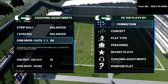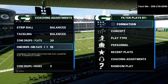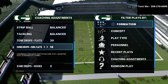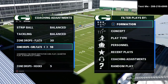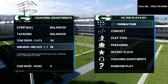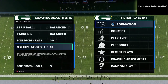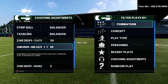The 30-yard cloud flats help contain corner routes, crossing routes, and everything in between — they're very difficult to beat consistently on the outside. That's paired with a 10-yard curl flat. If somebody is dominantly throwing to the flats I'll either man that player up or drop these down to five, but I like to start at 10 yards. Ten-yard curl flats do a really good job stopping motion slants, out routes, and curl routes.